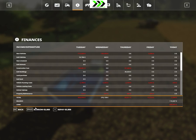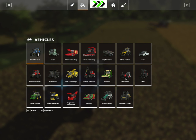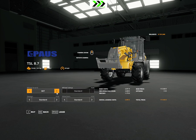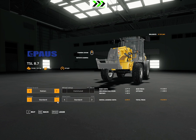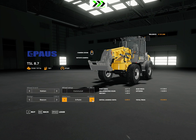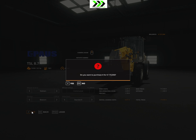I think it's 117-something. We go to the telehandlers and this is the POST TSL87, so it's 117,000. We'll go with the wheelbrand knock-in because that's kind of cool. Design standard, and we'll go with beacons. We don't need a 3.2 wheel, so we go without that. Buy that — 118,000. Yes.